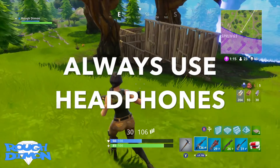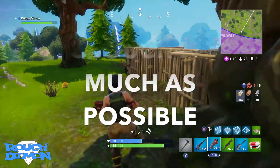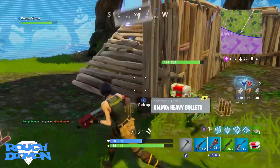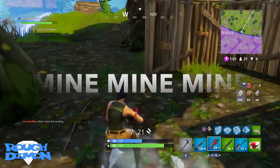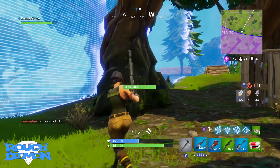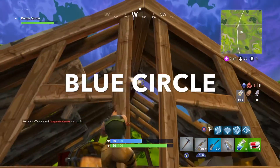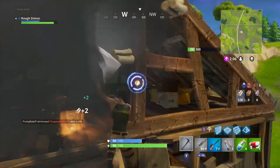Always use headphones to hear movement around you, especially footsteps — this will give you the edge over the enemy. Crouch as much as possible, especially around buildings, as this makes your footsteps quieter and helps you hear others. Mine for resources as much as possible from the start, but remember it's loud. Resources and building are essential for winning. You'll pick up resources from downed foes but it's not guaranteed, so you can't rely on this. Bear in mind that hitting the blue circle while mining speeds things up, and when mining make sure you don't stand still to avoid being taken out.